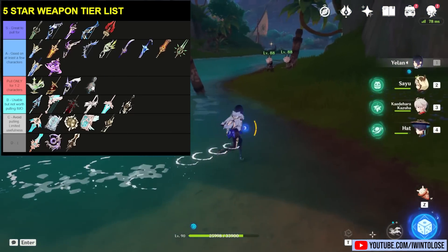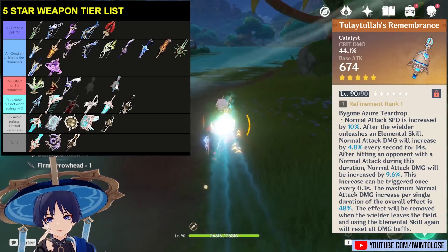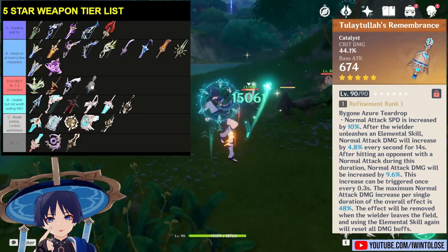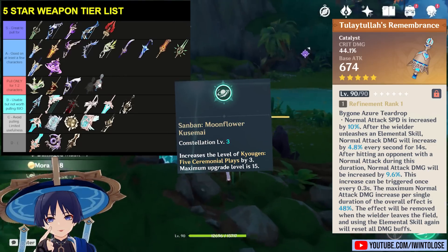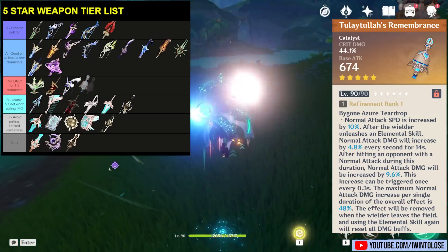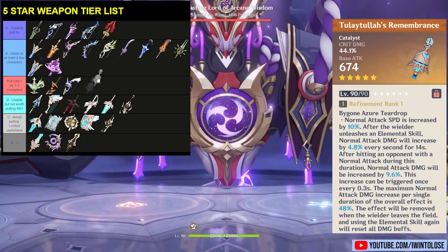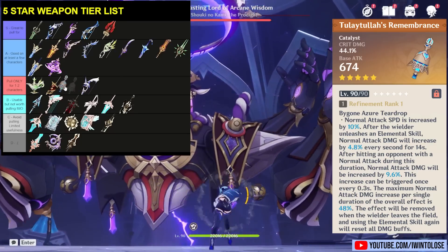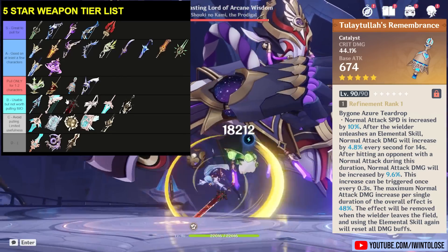You can use A Thousand Floating Dreams as an interesting buffer for various situations — like putting it on a support catalyst user to provide 40 elemental mastery — but 40 elemental mastery just really isn't that big of a buff, even compared to something like Thrilling Tales of Dragon Slayers. After Nahida came the Wanderer and his weapon, Tulaytullah's Remembrance. The passive on this thing literally only buffs normal attacks. Wanderer is the only catalyst character that really relies on his normal attacks to do a lot of damage. Other catalyst characters do use some normal attacks but don't nearly rely on normal attack damage in comparison to other parts of their kits. As such, I'm throwing it into the Pull Only tier, above the Amos Bow, because it still provides better crit rate for most other characters.